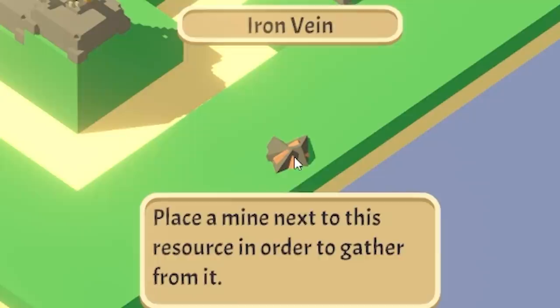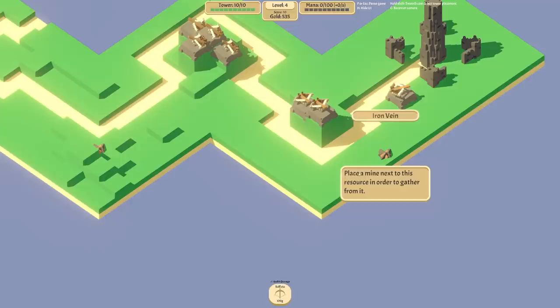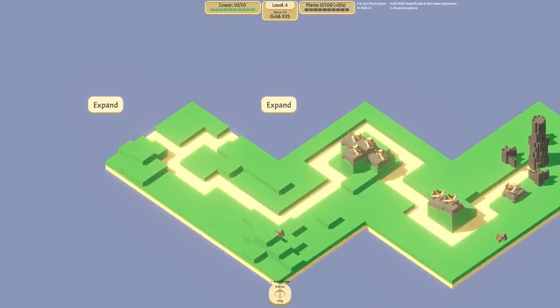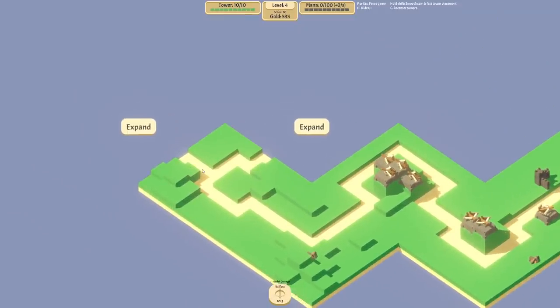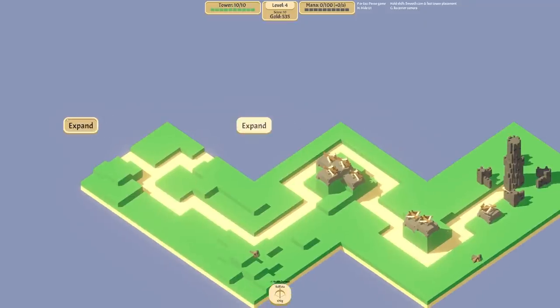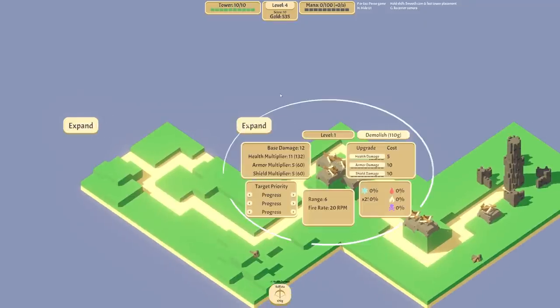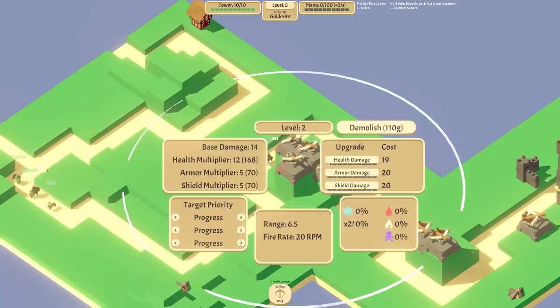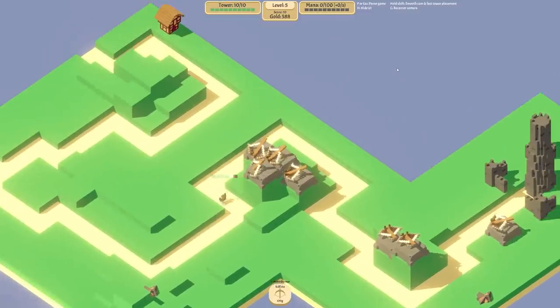You may have noticed these little things - an iron vein. If we place our mine next to that we gain iron as a resource. But that's another unlock - we can only do that if we get the card and they're completely random. Now you'll notice these towers are leveling up as well - the more they level up the more damage they do.